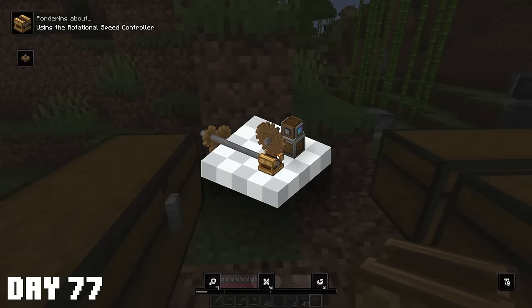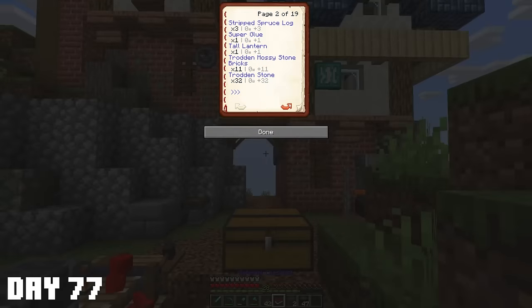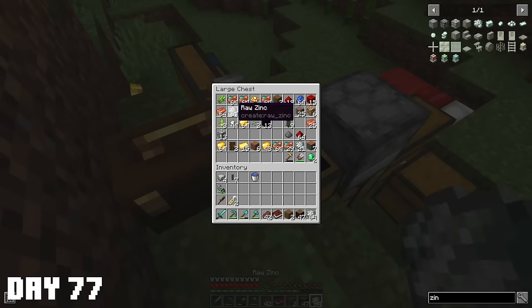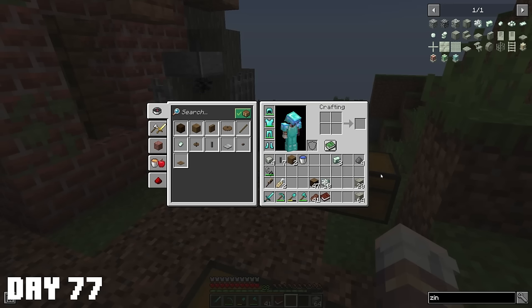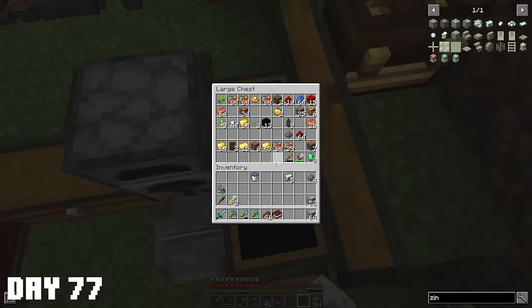The rotation speed controller will allow me to change the speed of a shaft - as you can see, this one is spinning faster than this one. I said there's one thing left - about two stacks of zinc sheet metal, which is 32 blocks of zinc. Let me see how much I actually have - oh, I mean yeah, that's great. It might be just short or just enough. Boxing the sheet metal - it's just enough. That's the exact amount I needed.